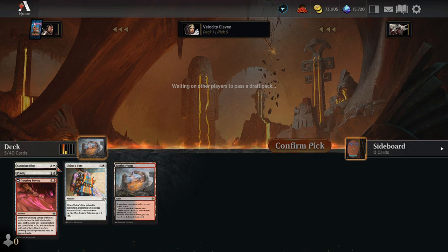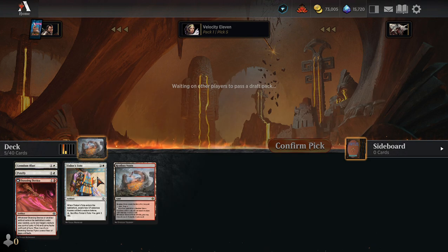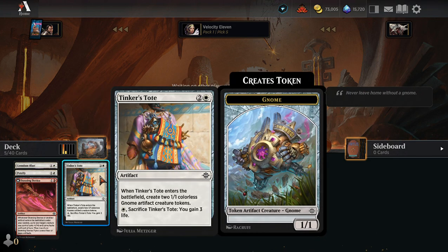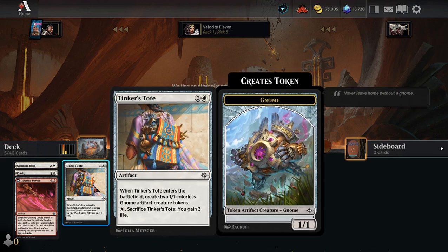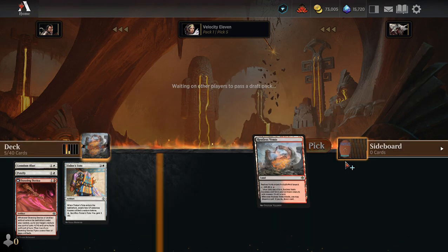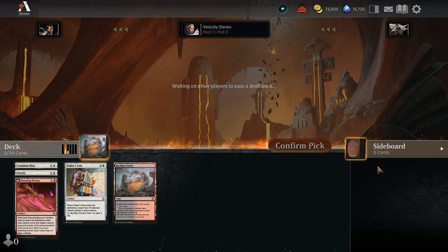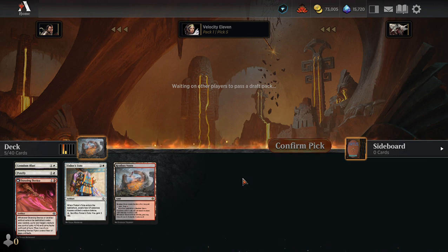So far I haven't really got creatures — I've just got removal. I mean, Tinker's Tot. I don't think I'm going to be using that land unless I pivot. Let's put that in for now and see if I pivot to black — probably won't. And if I do pivot to black, it probably won't be the white that goes.